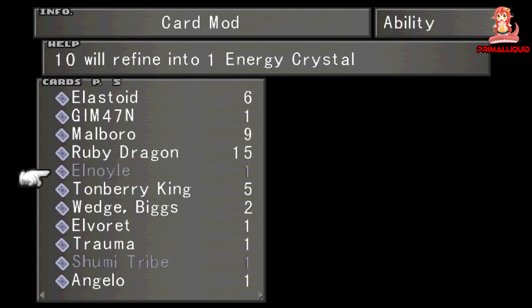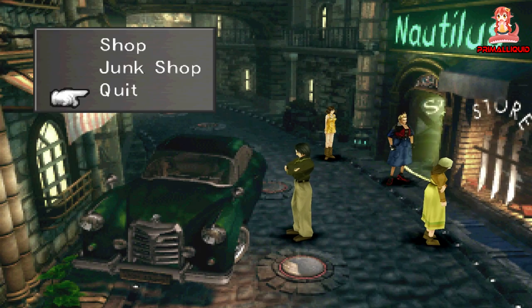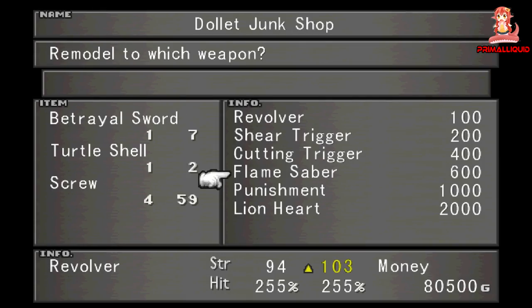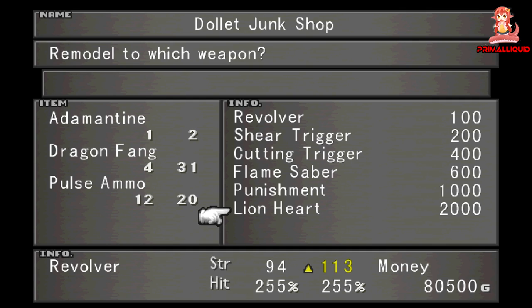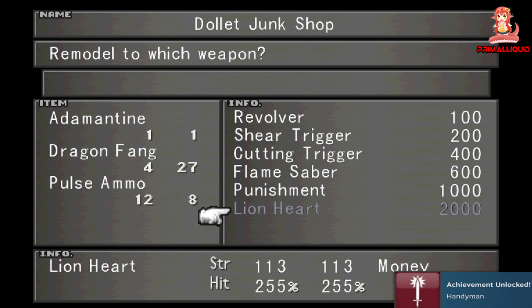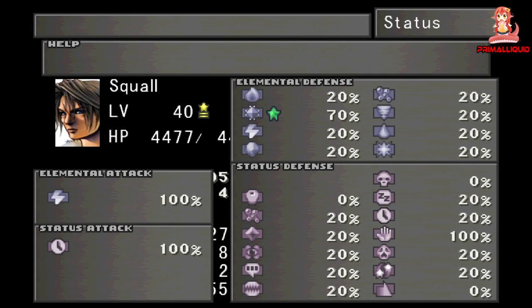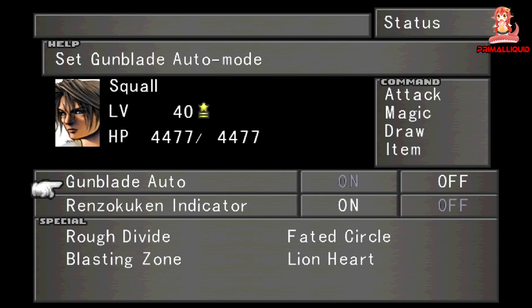And you get to keep your Minotaur card as well. Now in terms of time taken, it depends on how lucky you are — getting 20 Elnoyle cards can take a bit of time. If you're lucky it's faster, but if you're unlucky it's going to take a hell of a lot longer than just waiting until Deling City. It's entirely up to you, but this is the earliest possible way to get Lionheart.